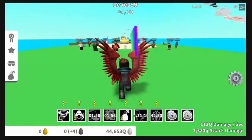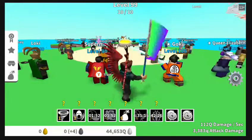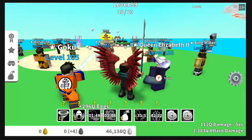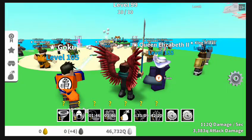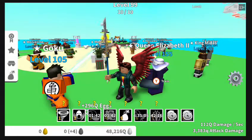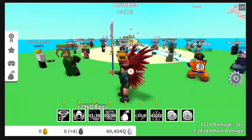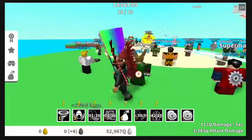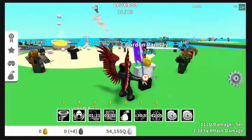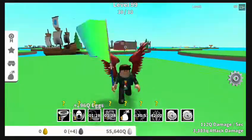I think last time we maybe made it to level 15 or something. I'm at level 99 right now and I can retire. To retire you need Queen Elizabeth the Second to be level 150 — I got her to level 155. I got four of those little shadow egg things, and once I retire I got all these guys up here. I just got Gordon Ramsey yesterday.